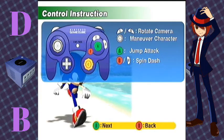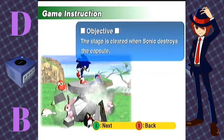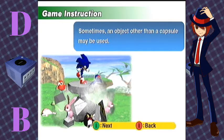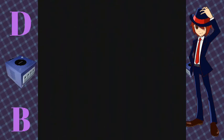LR — rotate camera. Left stick — maneuver character. Jump. Attack. Press the A button, then hit jump. Other actions: save — save the animals. That's all you have to hear. Station Square — static load screen.